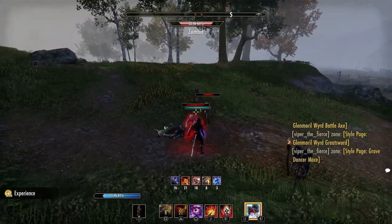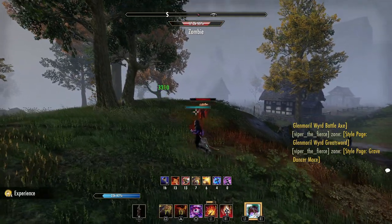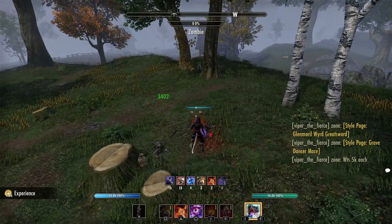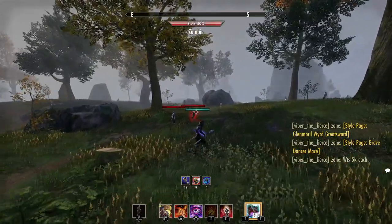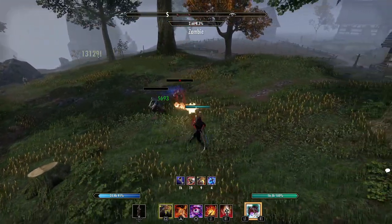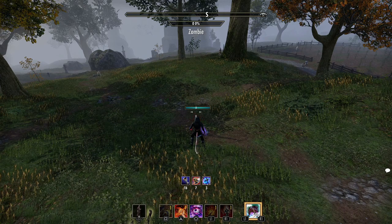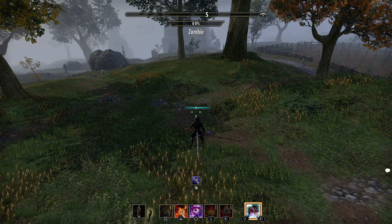If you're fighting a higher tier player who keeps roll dodging your Merciless, you can roll dodge cancel it and they won't even see it coming. The regular animation versus the roll dodge cancel animation is very different — with the roll dodge cancel you don't even see the Merciless come out. Also, whenever you roll dodge you are immune to basically any direct damage coming your way. You can mitigate damage and burst your target in return rather than taking damage — especially on Sorcerer with Curse, Endless Fury, Crystal Frags all going off at once.